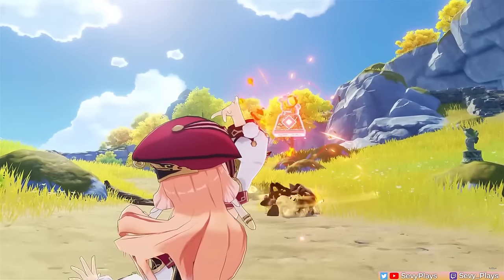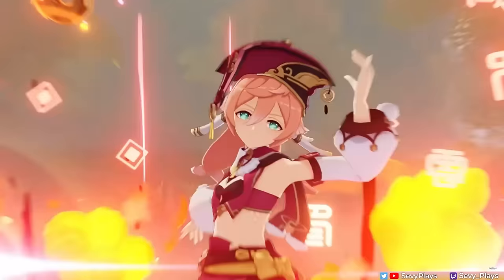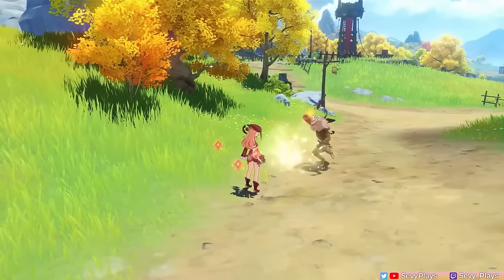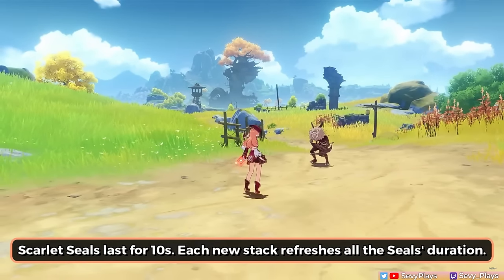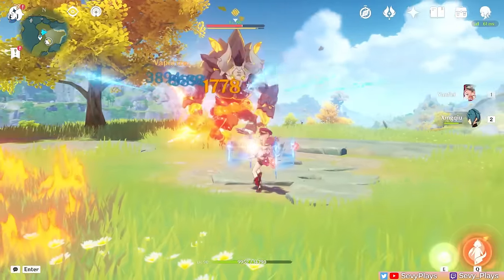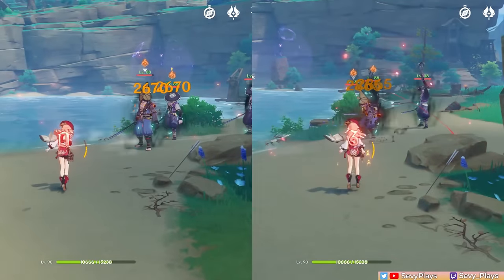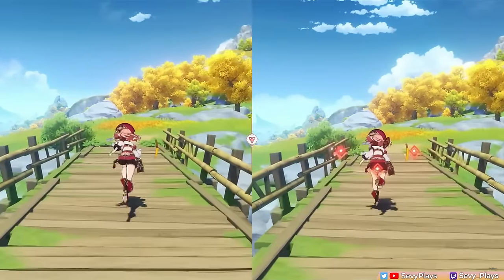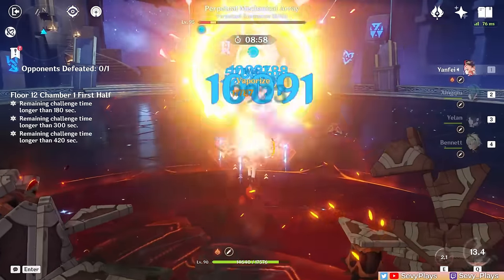Yanfei is a Pyro Catalyst unit whose kit revolves around buffing her charge attacks as her main source of Pyro damage. Her normal attacks consist of a 3-hit Pyro combo, and what's special about them is that each normal attack hit gives Yanfei a Scarlet Seal. This is indicated by the floating seal icons around her, and they can stack up to 3 times, or 4 times with her C6. Upon using her charged attack, she consumes her current seals, with each seal increasing the charged attack's AoE and damage multiplier.